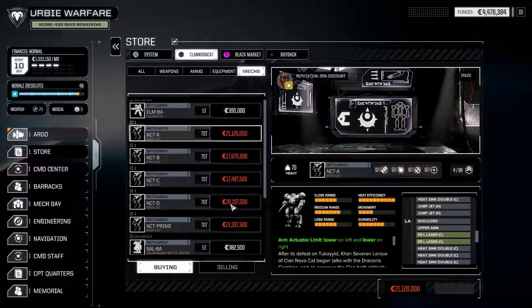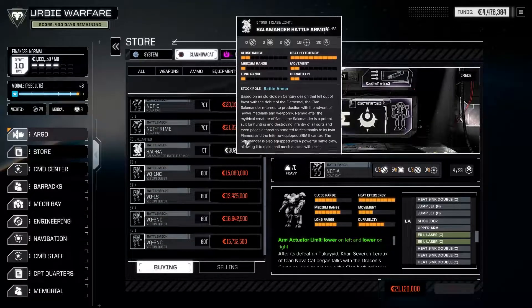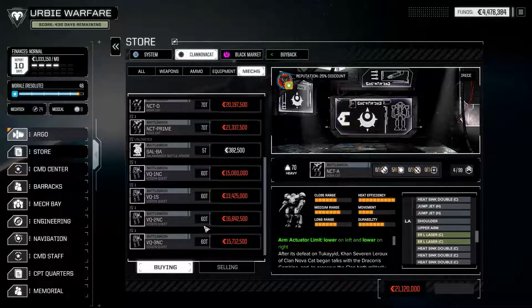That is the sum total of the Clan NovaCat faction store. I hope you find this helpful. There might be minor changes in your version of Battletech Advanced 3062, but the gist should still be the same. Thank you all for hanging around — that's all we've got for today, but we'll see you again real soon.